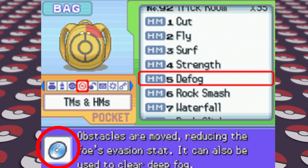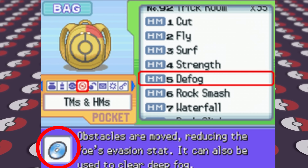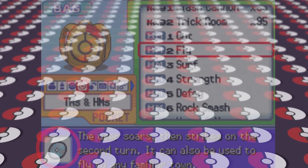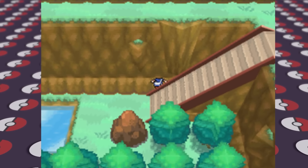Now for another small glitch in Diamond and Pearl: this is the HM for Defog. Notice how the disc is blue? That's the color the HM is supposed to be for water type moves, but Defog is actually a flying type move instead and should be a more grayish color.